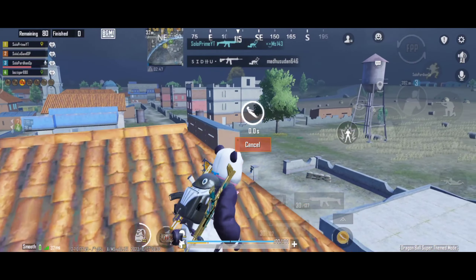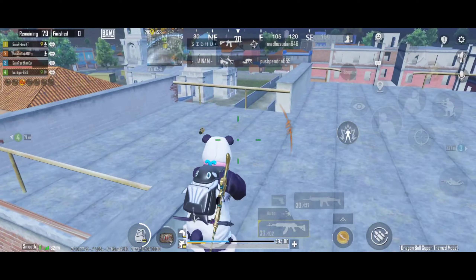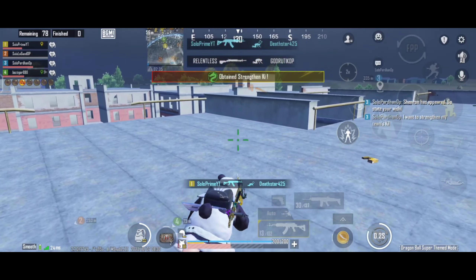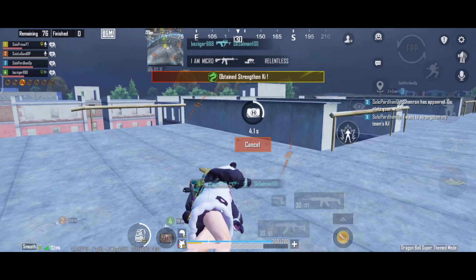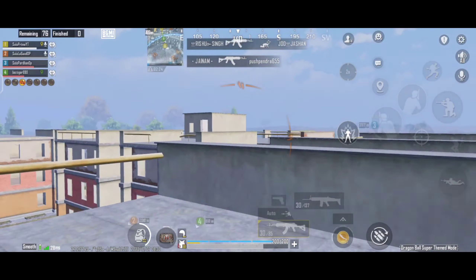These guys are watching as I knocked two of them in one spray. My teammate told me that strength is key, so let's use some power and rush. Now I am going to Jassy's building. I get down to the first one and the third one is also knocked. The last one heals and then we see where he is — in front of us. Jassy's heal is complete.